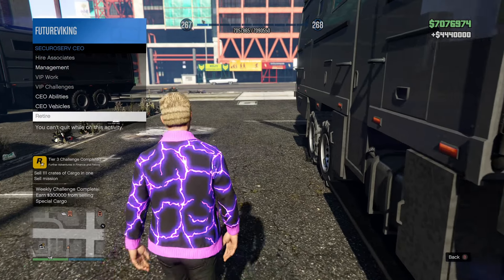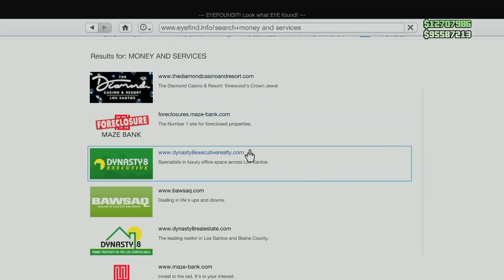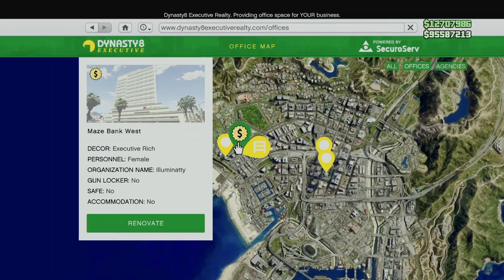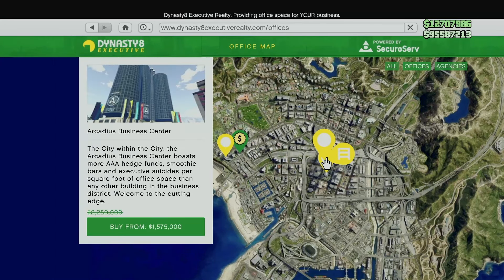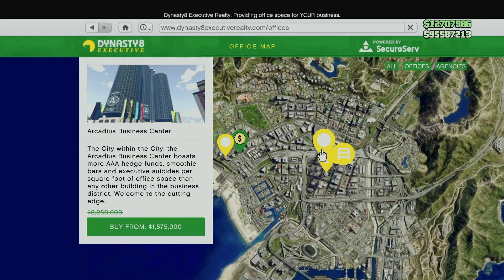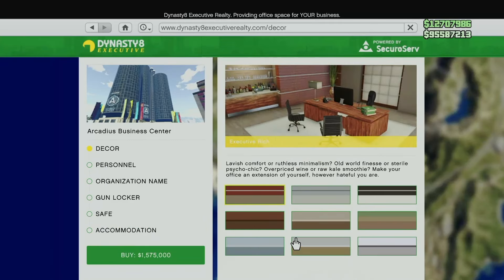Even if you're someone that's been filling warehouses and running special cargo for years, trust me there's still some valuable information in here. So without further ado, let's get right into it. First things first, if you want to sell special cargo you'll need a warehouse, and before you can buy a warehouse you'll first have to purchase a CEO office. Luckily for us, CEO offices are currently 30% off this week along with their modifications and interiors.